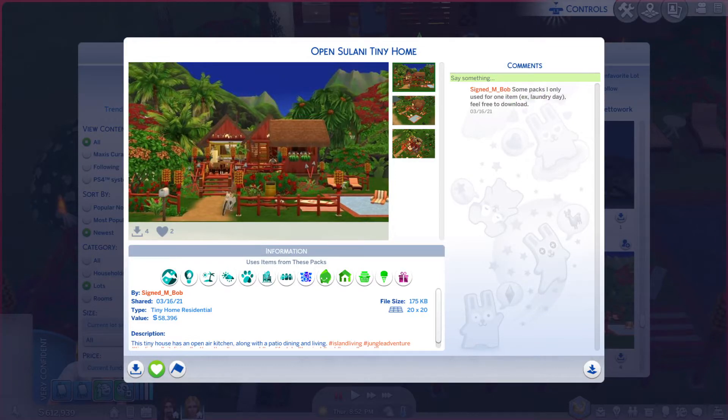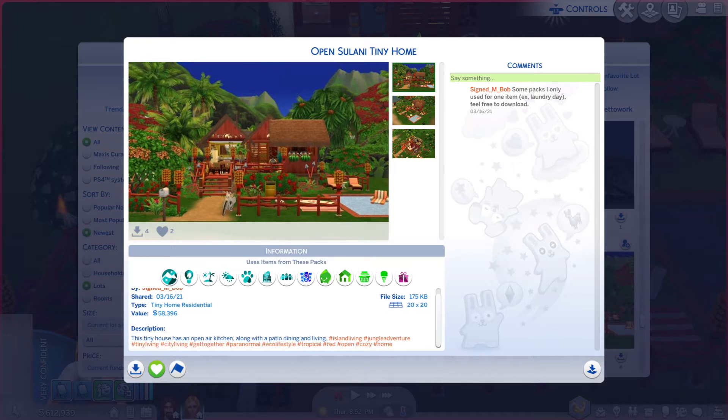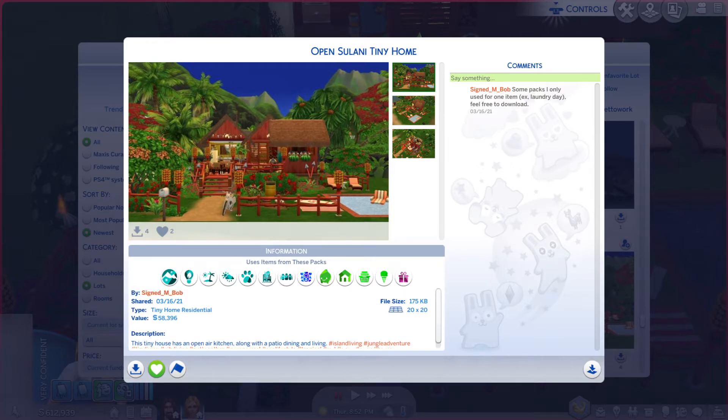Greetings! I am Harry Larry from Gary and this is episode 396 of The Sims 4 Gallery Lots. This particular lot is called Open Sulani Tiny Home. It's on the 20x20, a little bit of a description. Let's go take a look at some of these photos and then we'll go take a look at the place and see if it's playable.